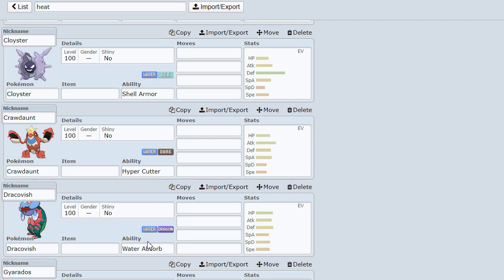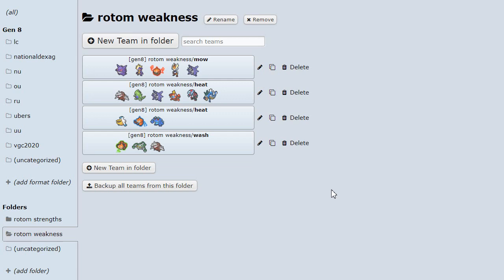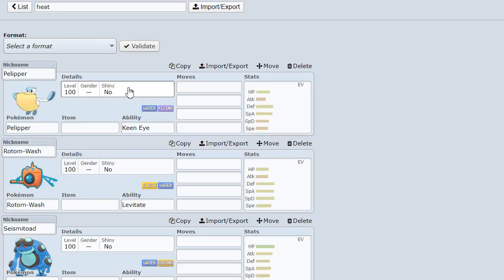Dracovish is a Water type that isn't weak to Electric, so Dracovish is a very effective counter to Rotom Heat, seeing as it can hit it with a Fishious Rend on a Scarf set or even on a Banded set, because it would kill even without the double power. Also, Pelipper isn't the most effective counter as a Water type because it's also x4 weak to Electric - however, it can still work as a counter. On top of this, it sets up Rain, which weakens Rotom Heat's fire type moves for the rest of the team, so that's a plus. Rotom Wash also beats it, and Seismitoad resists and is immune to both of Rotom Heat's STABs, hits it for super effective with Water moves, and because of Levitate obviously ground can't hit it.